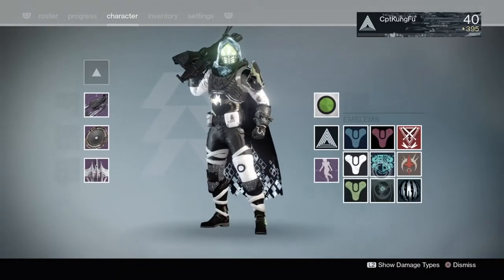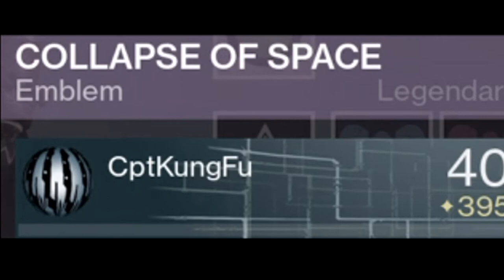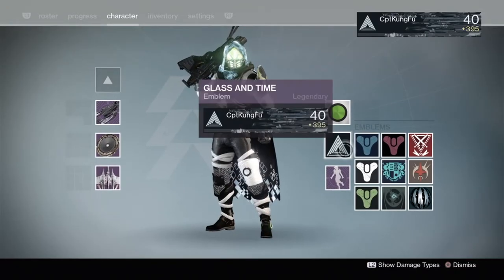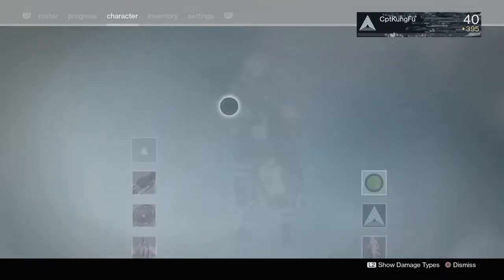Let's start with the emblems. I got the Collapse of Space emblem for completing the Templar challenge mode, and I also got the Glass and Time emblem — which I'm wearing right now — that you get from the Atheon challenge mode.